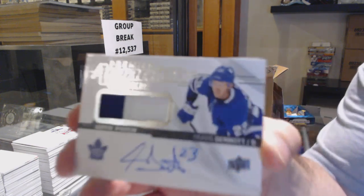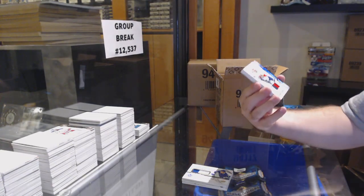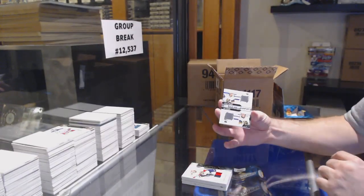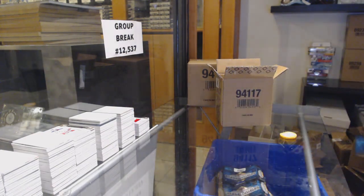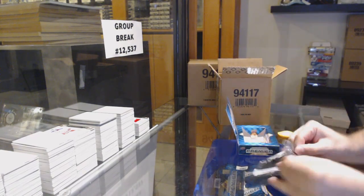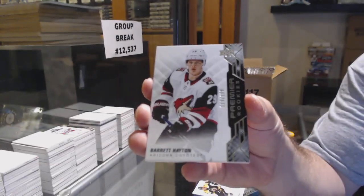Congratulations — that's a big one for that division. We've got an update attractions rookie patch auto /99 — Travis Dermott. We've got number 2 of 15 — the second one of these we've gotten — Barkov base patch. We've got a dual jersey /99 of Hague and Glass, and a Paling rookie jersey. Can anyone think of other ways we could do the NT one other than a serial number 100-spots type thing? I'm probably doing it that way.